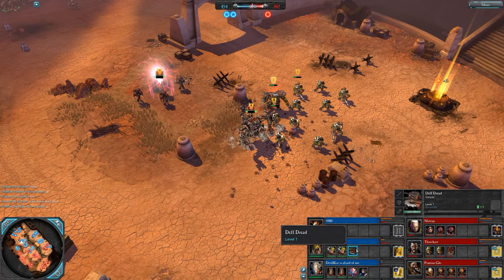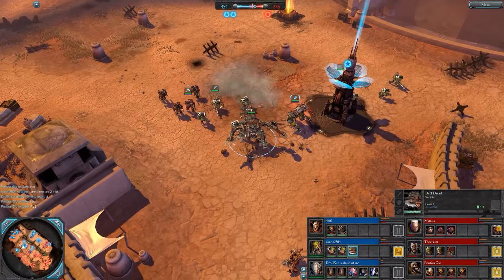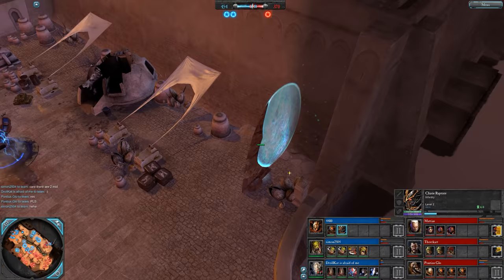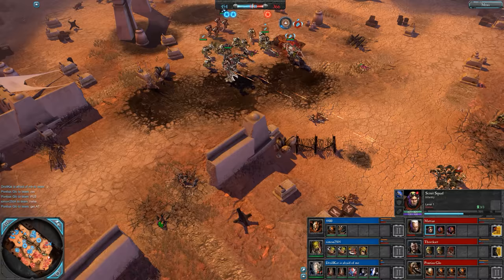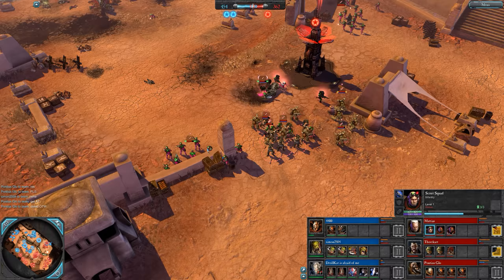Triple CSM still going. We have a Deff Dread on the field for Simon — melee walker for the Orcs, going to get the Burners and Bits upgrade giving it two burners and more hit points. Aspiring Champion for Raptors with that power fist and melta pistol — awesome squad leader. Matthias could do with some help. Webway Gate goes up, shrouded in infiltration. The Scouts don't have their Sergeant, not going to be able to detect it very easily. Could lead to his power being bashed at least one more time.